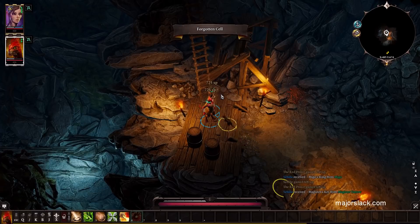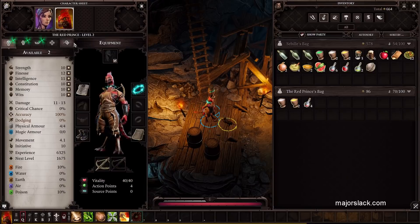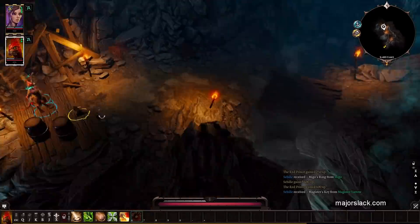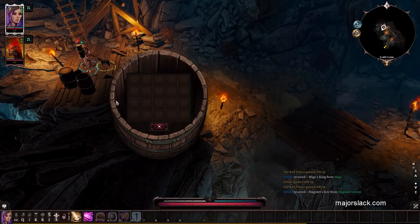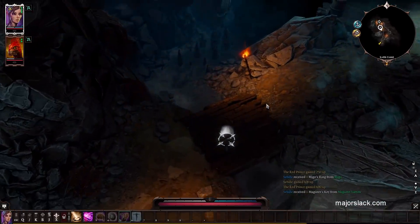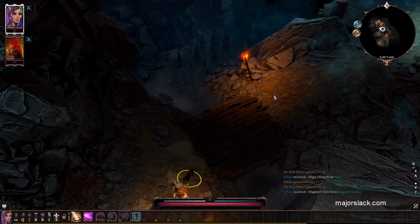We earn 725 XP. Let's take a look at what's going on here — we need 1,675 XP to get to level 3. The Red Prince is carrying the ooze barrel and that's pretty heavy, so Sabil has a spare space — that's why I say that.